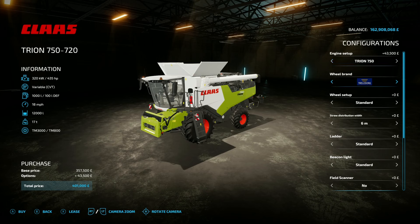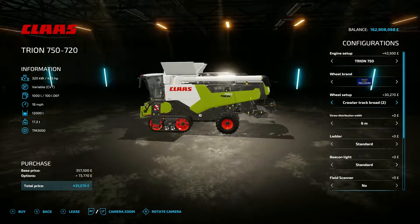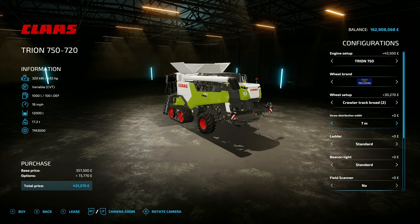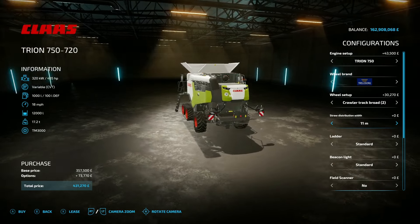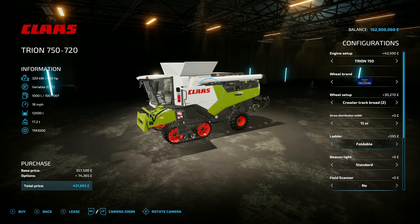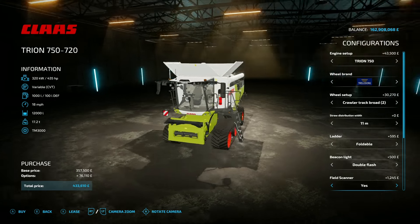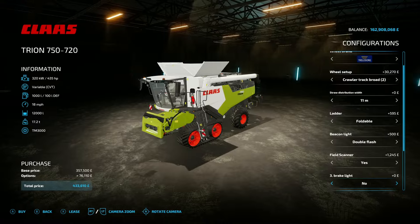Tyre options include Trelleborg, Continental, Michelin, Mitas, BKT, Raderstein, and back to Trelleborg. There are also tracks available if you want that look — I do like tracks on a harvester, it looks ace. You've got straw distribution width options at the back: six, seven, eight, nine, ten, and up to eleven metres. There's a foldable or standard ladder on the front, beacon lights with double flash or standard, and a field scanner option — though that won't do much on console, it's there for the aesthetic.